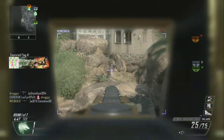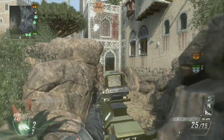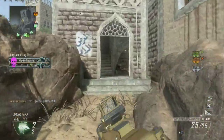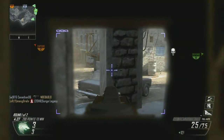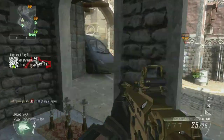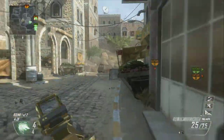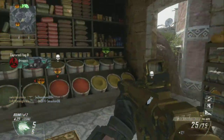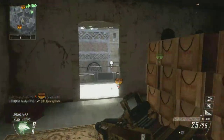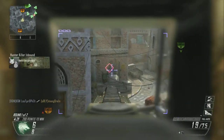For the loadout on this one, the FAL OSW is my primary weapon — I have the gold camo on it. The attachments are Target Finder, Suppressor, and Select Fire. Right off the bat I always use this thing in select fire or auto fire mode; very very rarely do I ever use it in semi-auto mode.